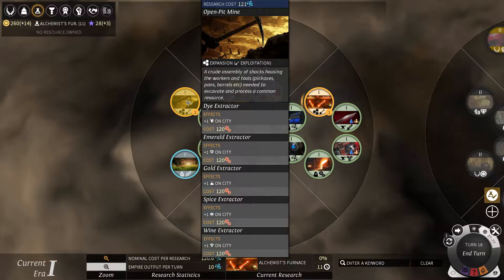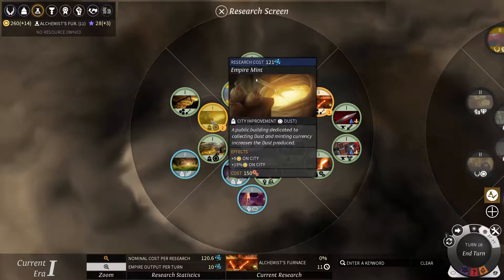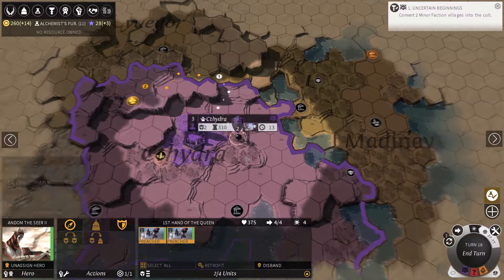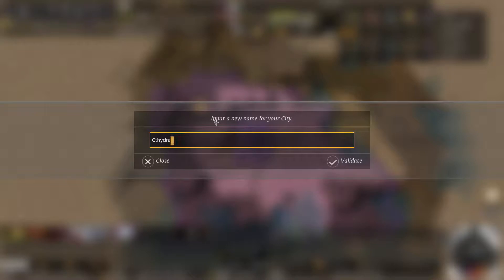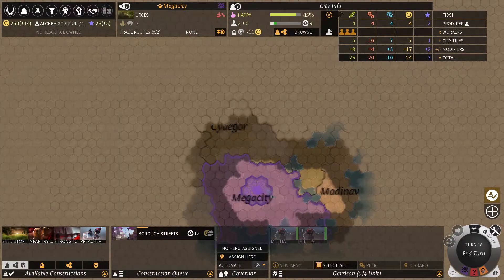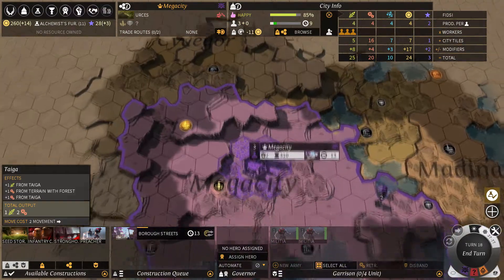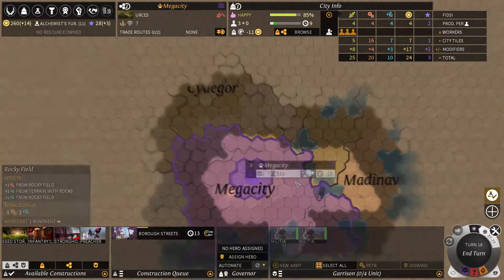This allows me to build titanium and glass steel extractors, so I'll go for that. You can rename your cities — I'm going to make my city Mega City. That's the max amount of characters you can have, which is kind of a bummer, but not the end of the world. You can only have one city per region — that's how the game works. If you take a region, you get that whole region to yourself. It also renames the entire region Mega City.